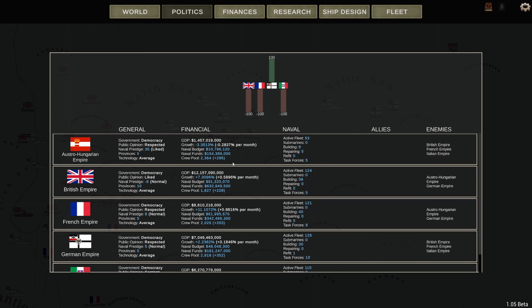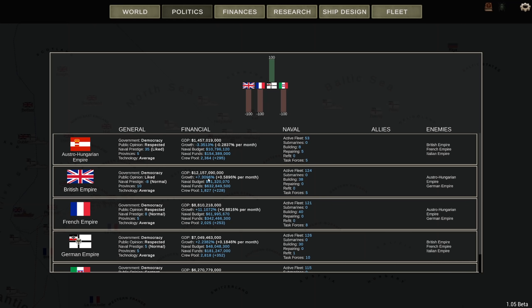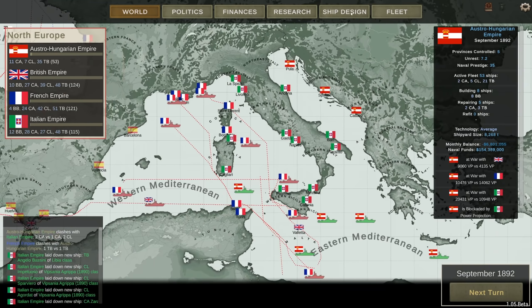Finances — politics. The Austro-Hungarian growth is at minus 3%, due to not having any transports. My naval budget is 10 million but it doesn't say how much I'm actually spending, which is bad for the monthly balance. The British growth is pretty insane, same for the French at 11%, and the Italians at 10%. My ally is not doing that well with 2%. 121 active ships and building another 40. This campaign might still have some life left — hopefully next episode we'll have battleships finally and we'll make the enemy hurt.